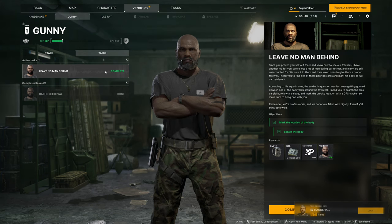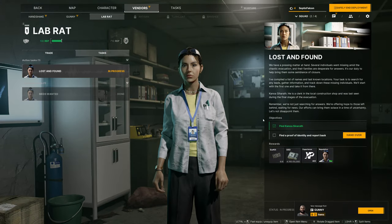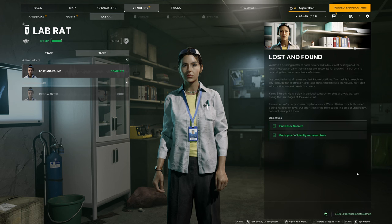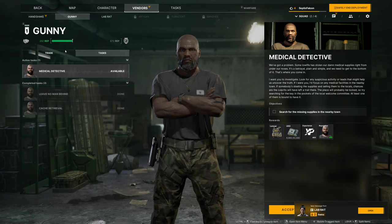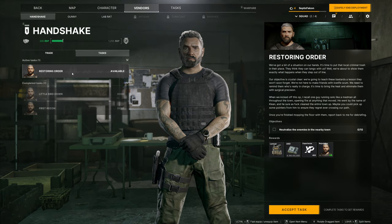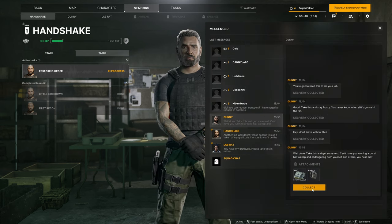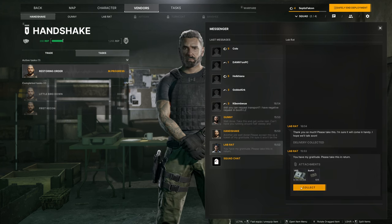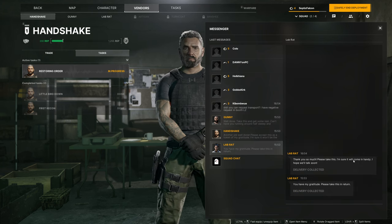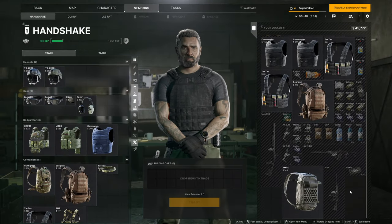Let me go to the other one — complete. Lab Rat — hand over — complete. So those ones are done. I'll accept the next tasks. If we look in our post, we'll have a backpack and some money to collect there, an M4 and some money to collect, and some money and a circuit board. If we go back in here, it should all be in there — we just had enough room I think.